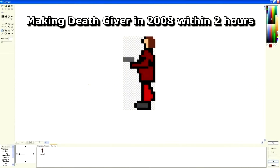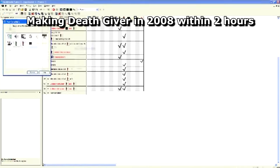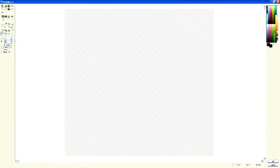How long does it take to make a game? I could be annoying and say depends on the game, but that's not really what you want to know now, is it? I finished Deathgiver in 2 hours, and most of that was spent placing objects in levels and drawing the main menu. You can see it being made here.